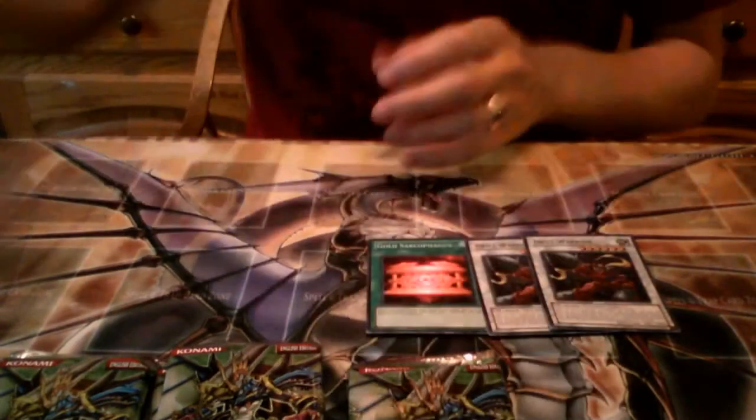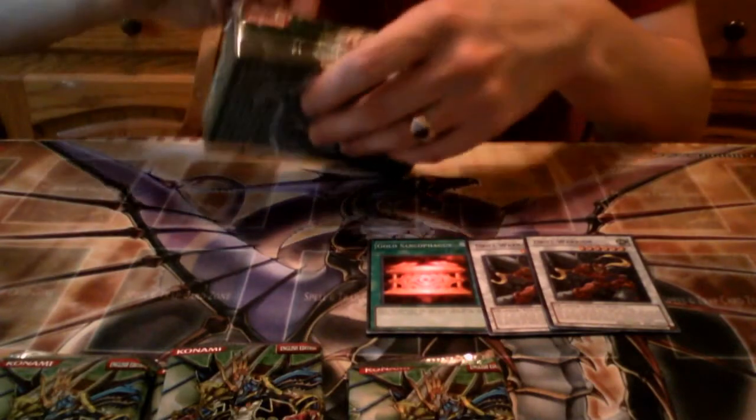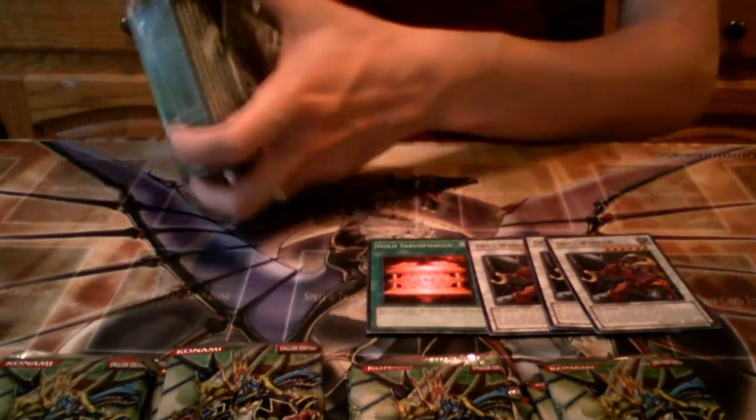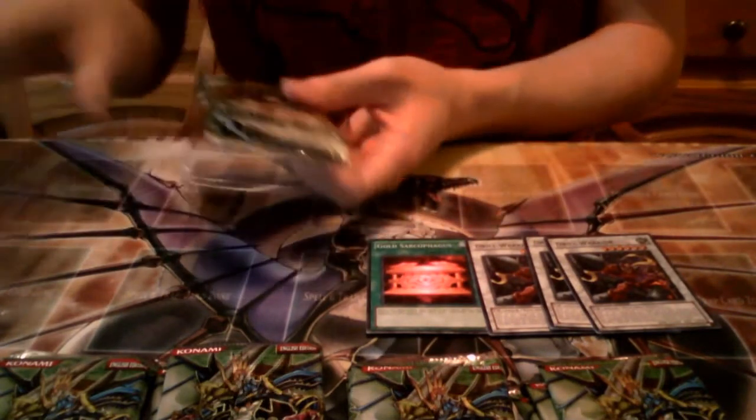The next one is another Drill Warrior. Let's try to go a little faster — there's going to be 30 packs, so who knows how long that's going to take to open. Another Drill Warrior! I'm hoping to at least get a playset of Gold Sarks. Super Rare Gold Sarks are always nice — I think they're going for about 10 bucks each right now because they're holographic.